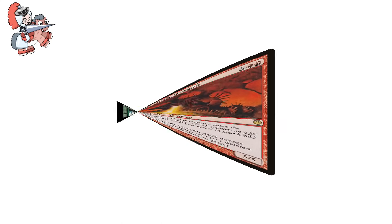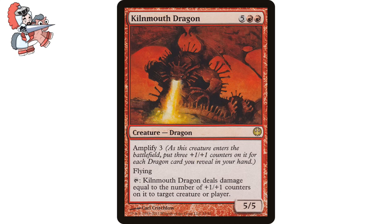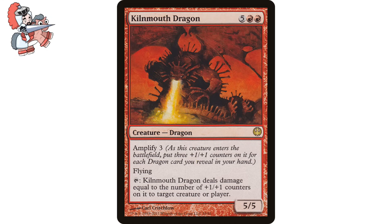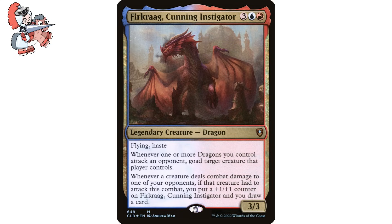Coming up next we got Kilnmouth Dragon, 5-Red-Red creature dragon from the Duel Decks: Knights vs. Dragons. I'm not going to lie to you — there are few things I love more in this game than just absolutely blasting someone in the face with a ton of damage. There are a myriad number of ways to get this thing absolutely caked up with counters and just start dishing out heavy amounts of damage. Then, once you start tapping and untapping this thing, that's when we start going crazy. Dream scenario is sniping the three other people at the table in one turn just with this card. And that Amplify ability comes in super clutch if you're running dragons or doing untap shenanigans.